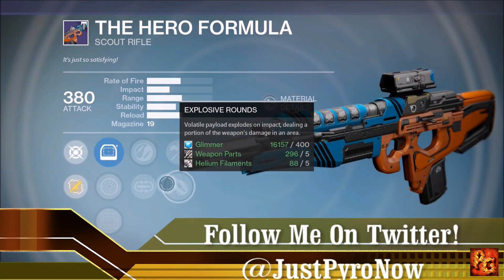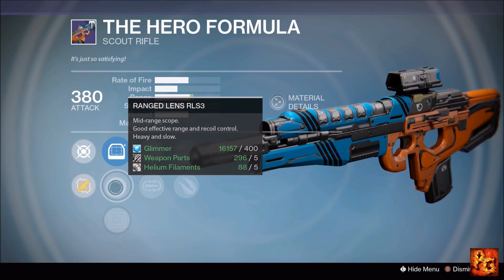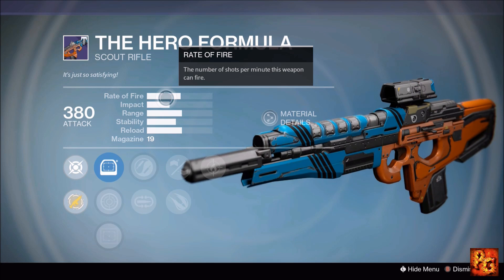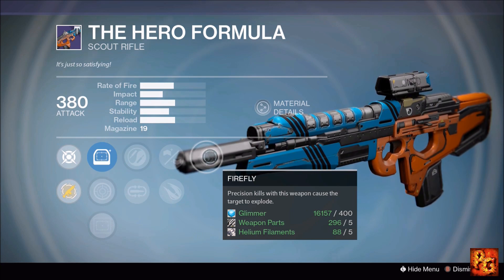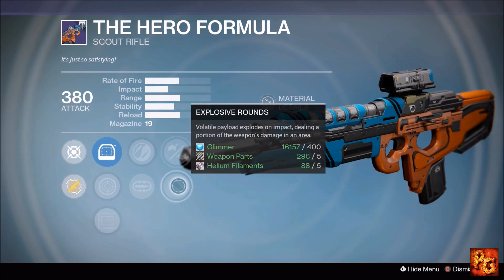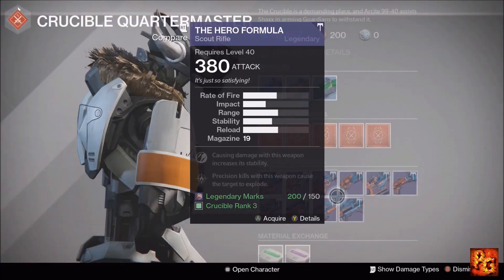The Hero Formula scout rifle comes with Firefly, Braced Frame, Explosive Rounds, Zen Moment, and Mulligan. For our sight options we have the Range Lens, which is the Vision of Confluence site — looks so sexy, my favorite scout rifle sight by far. You're going to run Zen Moment, Braced Frame, and Firefly and have a super stable scout rifle with absolutely no recoil. My problem with combining Explosive Rounds and Firefly is it makes Firefly hard to proc, so I'd run Braced Frame instead. Use this in PvE only.